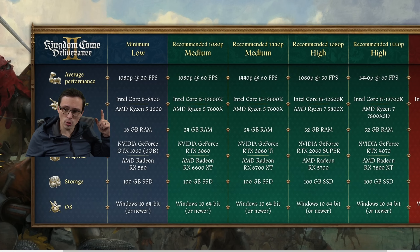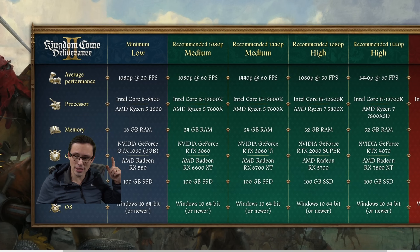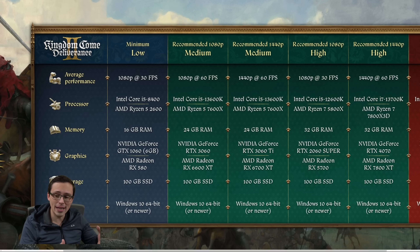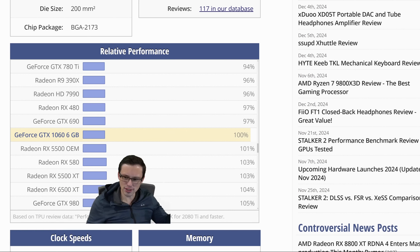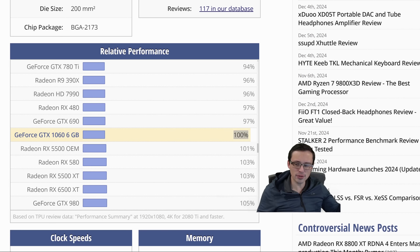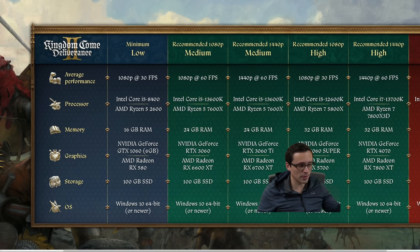What do I think about the min-spec overall? 1080p 30fps on a GTX 1060, especially at native 1080p resolution, seems pretty fair for a big game coming out these days. A GTX 1060 and RX 580 are generally similarly performant, so I don't see anything fishy with the AMD versus Nvidia recommendations. Overall, that min-spec looks pretty good, and I think a lot of people are going to be able to play this game.